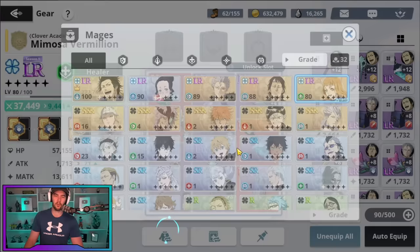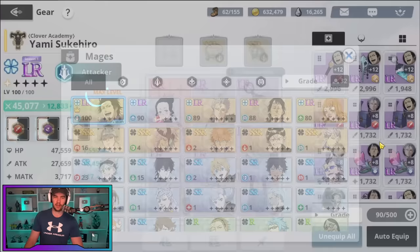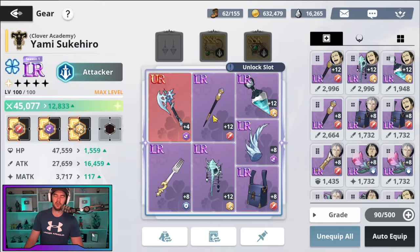The next thing to mention is that when you craft LR gear it's going to give you random sets, so you'll see I've got some scuffed sets. I always choose the right main stat on an LR piece of gear over having two URs of a better set — that is my priority. I just want to get those LRs and then move on.